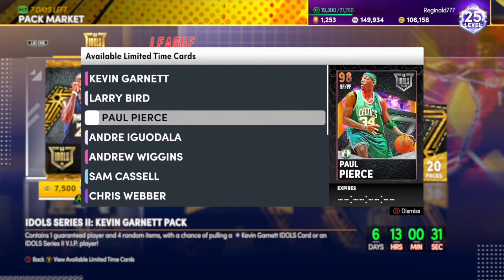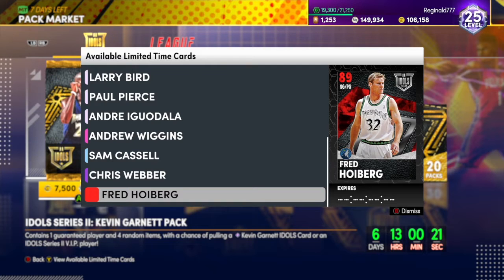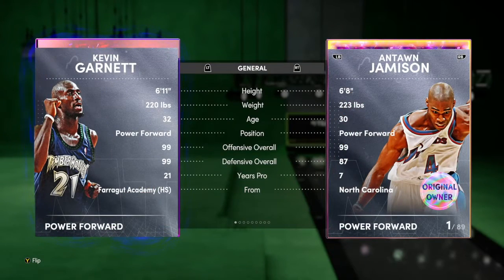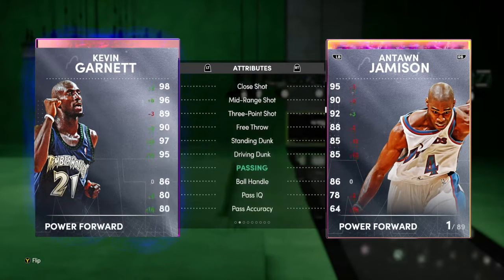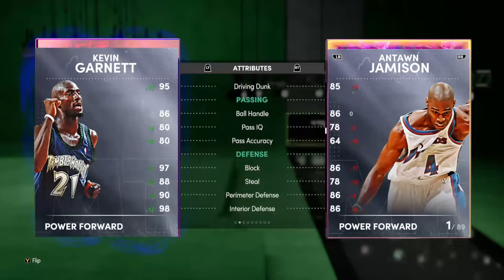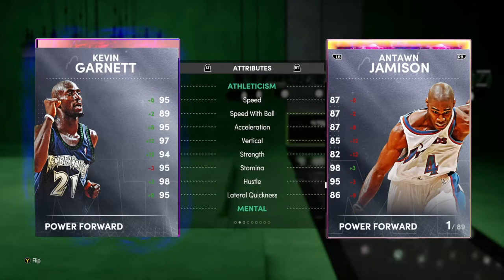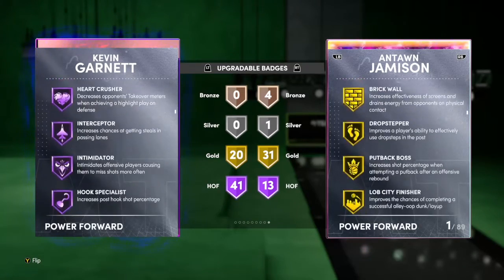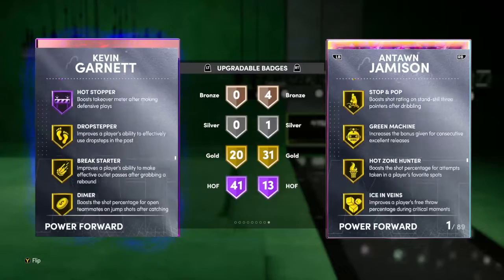We have a Dark Matter Kevin Garnett — 6'11, 99 offense, 99 defense, and he looks amazing. Insides are 90-above, 96 mid-range with an 89 three-ball, 95 driving dunk, switchy, great defense perimeter and interior, great rebound and crazy speed. Checking his badges, he has 41 Hall of Fame with 20 gold — almost every badge you want. Hall of Fame clamps, Hall of Fame downhill, Hall of Fame quick first step, set shooter, gold dimer, and gold D3.